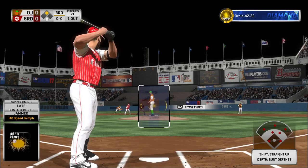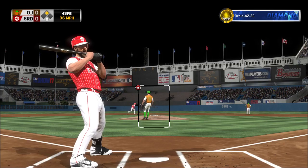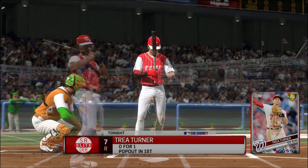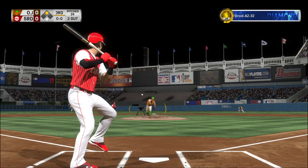Coming to the plate now, Madison Bumgarner. Bottom of inning number three, nothing-nothing, our score. Fastball strike three called as he couldn't pull the trigger. And there are two away.